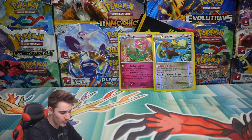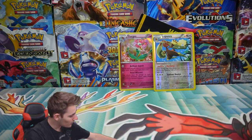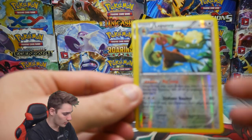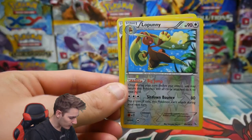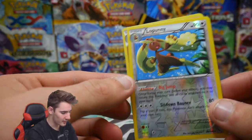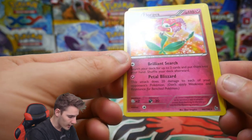So not bad at all. Out of three packs we did get the Holo pull, which you should get in pretty much every three to four packs. We got a Lopunny Reverse Rare and a Florges Holo Rare — not bad at all.